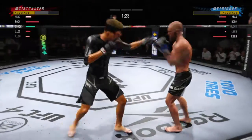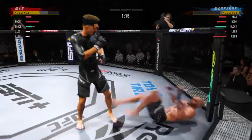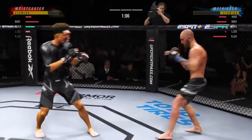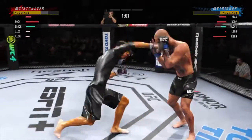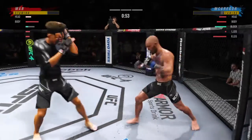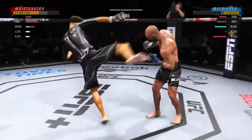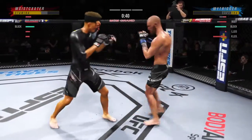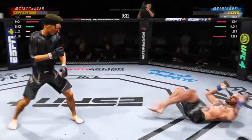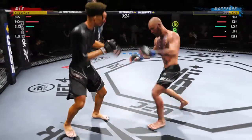Nice punch lands over the top. He's doing everything. Oh, he hurt him! He works hard to get up again here, but he looks hurt. Some nice back-and-forth action here. Much improved defensively as he blocks the shot. Oh, he's hurt bad — he's got to press him. He's got to go chase that finish down now. Back to the feet. He's hurt bad.